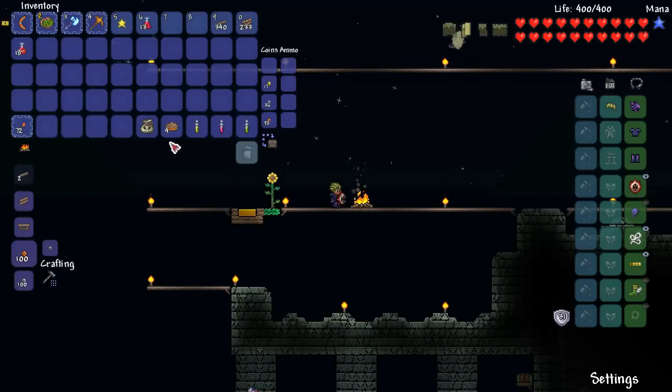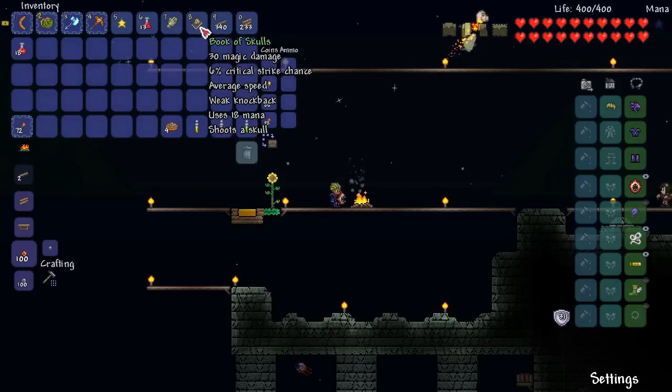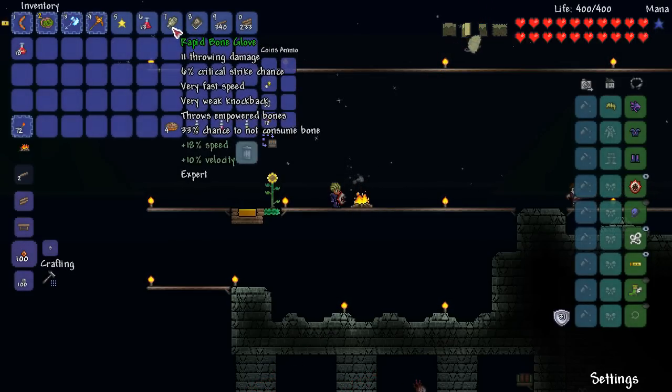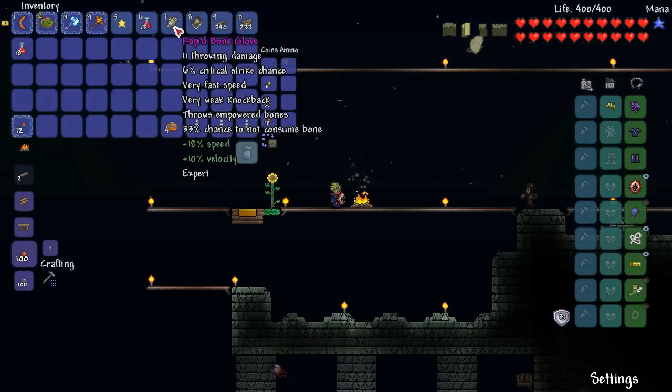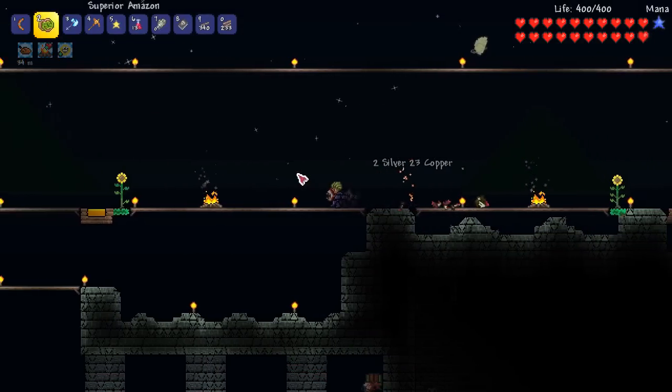It wouldn't be a Happy Days video unless we open the treasure — ready, three, two, one, boom! Book of Skulls — that's amazing! I think that's like a 10% drop chance, I'm so happy. And the Bone Glove — oh my god, it's an amazing weapon. You've got to try it if you haven't yet.